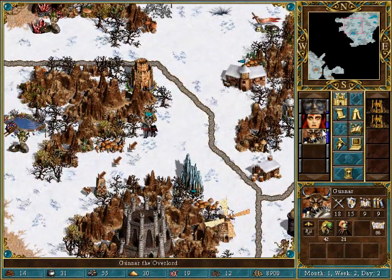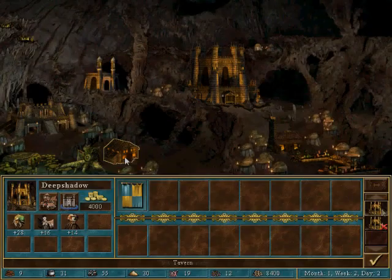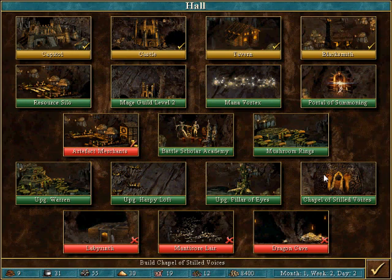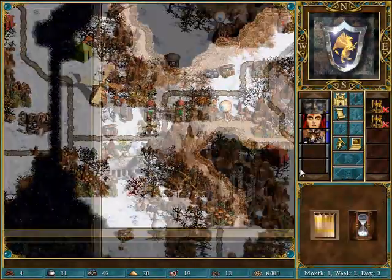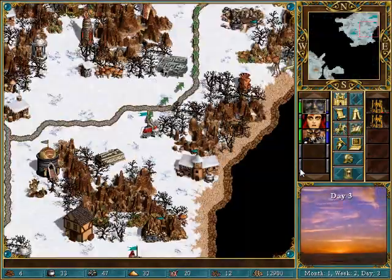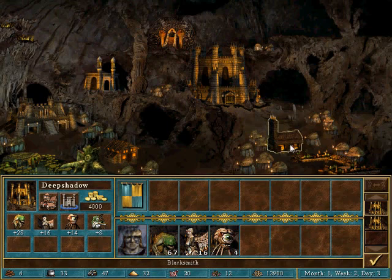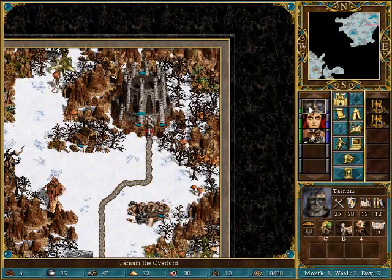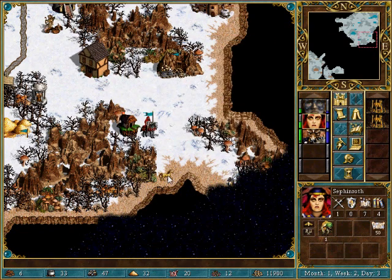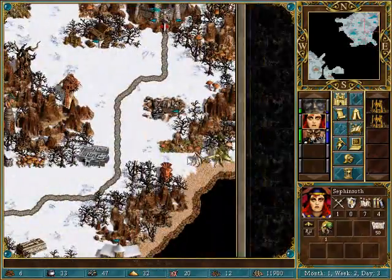I'll come down here and get this first. I guess it's chapel time. You want a ballista too. I'll take some gold. Another pack of black dragons — my goodness.